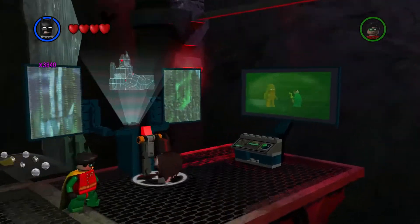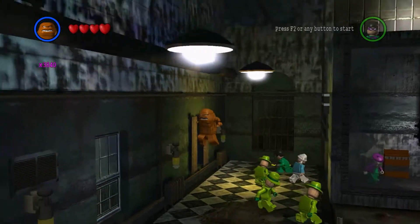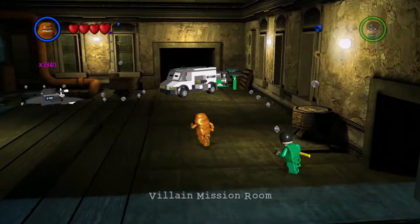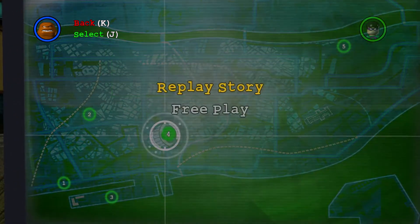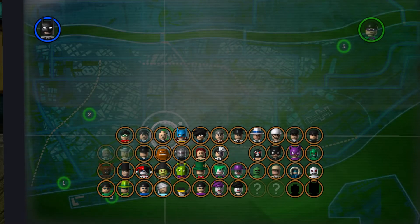So yeah, gotta go over to Arkham, of course. It's level two, or two-four. It's in the Penguin chapter, and it's level four in that chapter. Alright, level four, or Daring Rescue. Alright, let's free play it. Let's go.